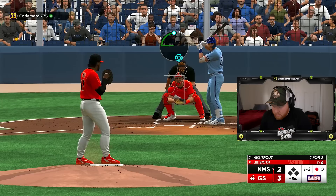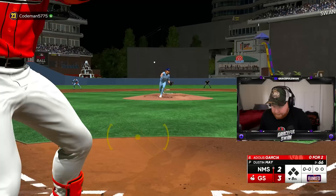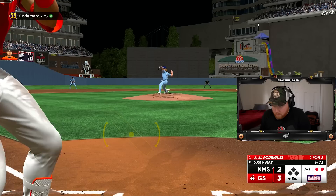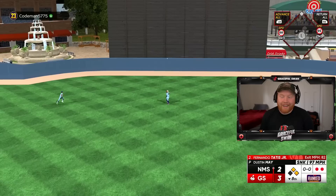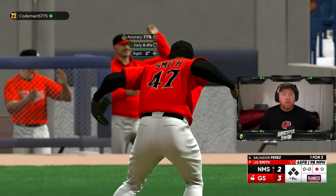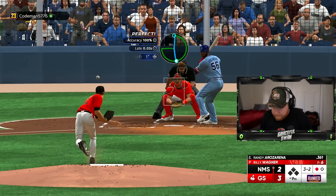Beautiful pitch — I gotta give him the cutter experience after what I dealt with from Dustin May today. Yeah, that was not a double — take it. Lee Smith with an absolutely incredible shutdown inning. Oh dude, that was absolutely smoked — 107 off the bat. Rolled over the cutter, what else is new? Julio with an absolute rip to center, Jazz cuts it off — that's a single. Nando flies out. We take a one-run lead into the ninth inning.